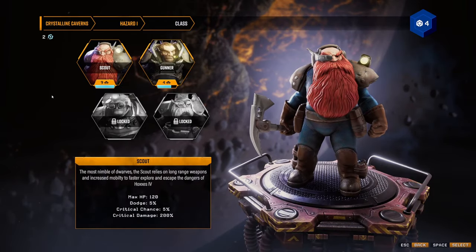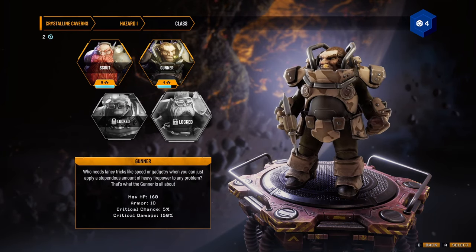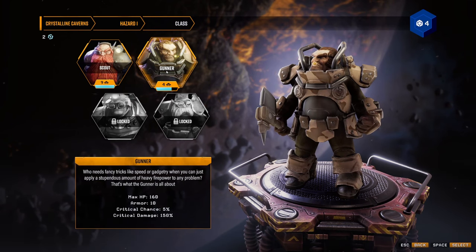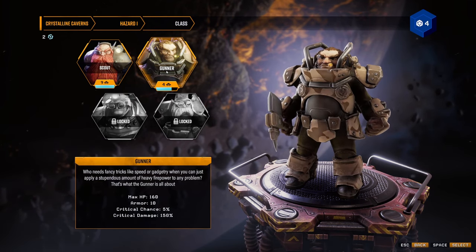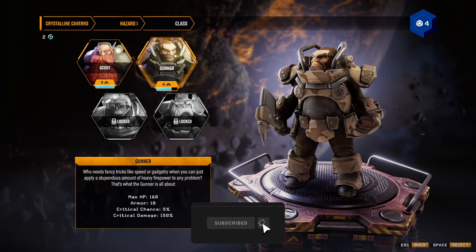So we're going to go through Hazard 1 here. I still haven't completed the dive, I haven't completed the dreadnought yet, I've almost got there. We're not the gunner who's got a minigun, but he only shoots in the direction you're facing which sucks because I'm constantly running away from things. So I will complete him a little bit more later on, just not right now.